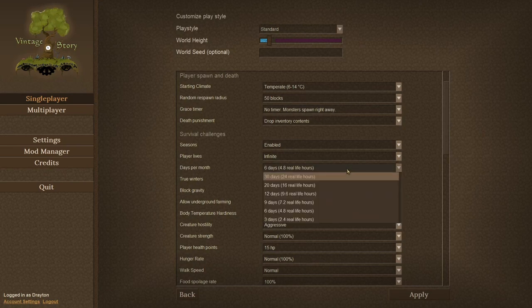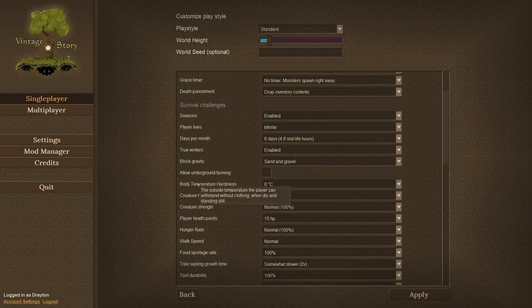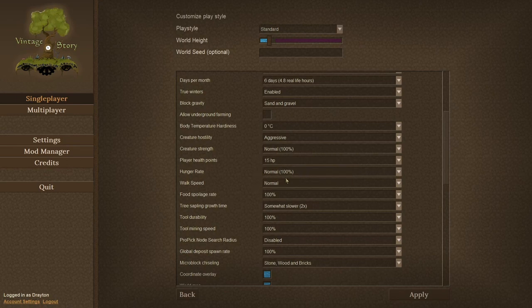I could also do three days but I'll leave it like that because I'm probably going to work a little bit off camera through winters. Block gravity I'll leave as sand and gravel. The food spoilage rate I want to increase it and make it 200%, so it makes a little bit more sense to have some food preservation.